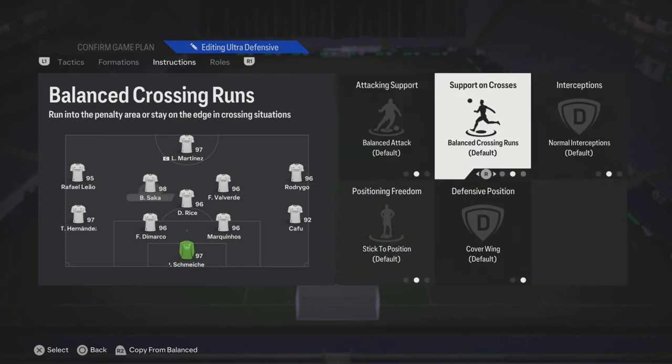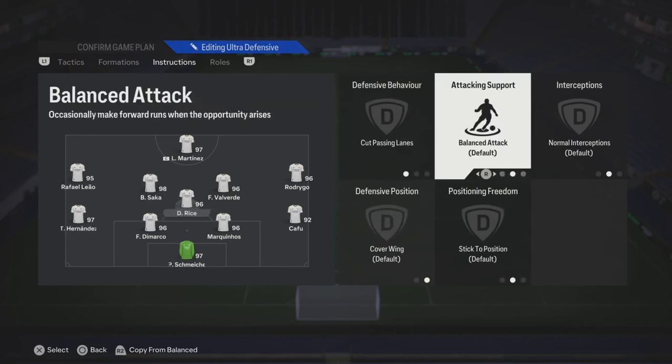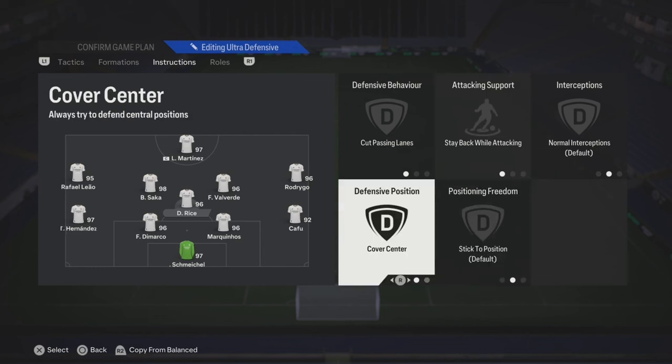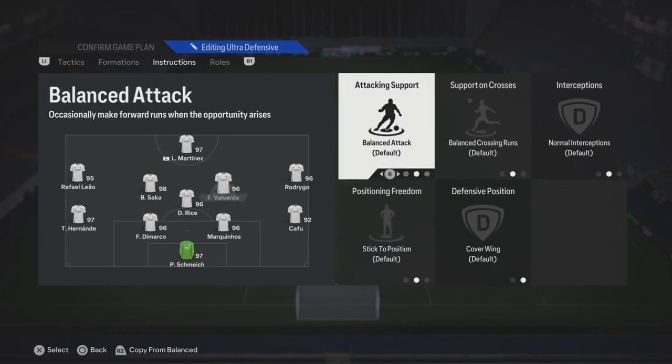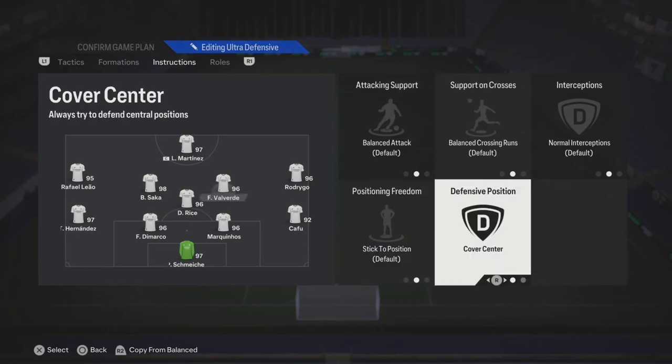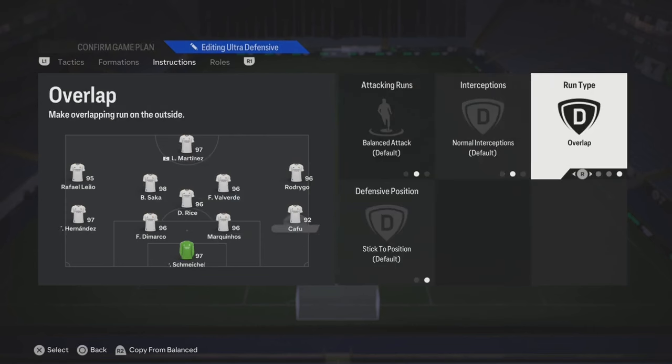Your left center mid, you can put get forward and get into the box. He's gonna join in and link up with that front three — with the left mid, the right mid, and the striker. CDM gotta hold down that midfield, so you're gonna put cut passing lanes, stay back, cover center. He's gonna create that midfield triangle for you. That right center mid, he's also gonna cover center because your left center mid is moving up the field. So once he moves up, he'll cover that space in the middle.